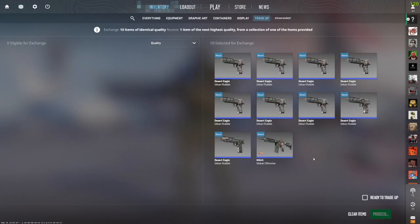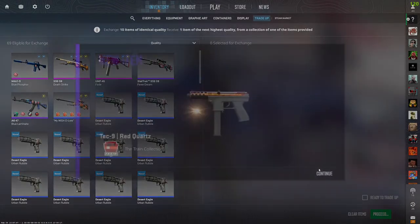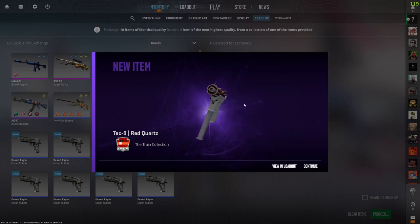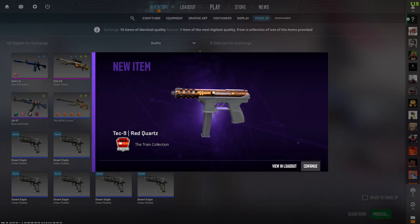As you can see we're gonna use nine fillers and one control collection skin with a 25% chance to hit it. Let's get one — three, two, one, let's go. The CS2 trade-up animations look very nice, but we don't want the red quartz.